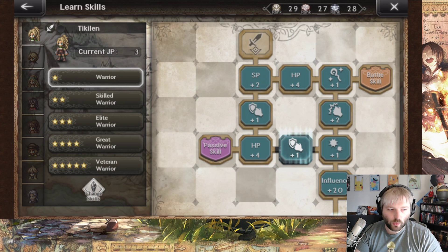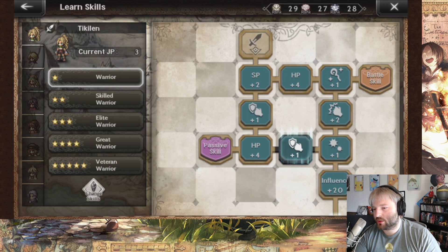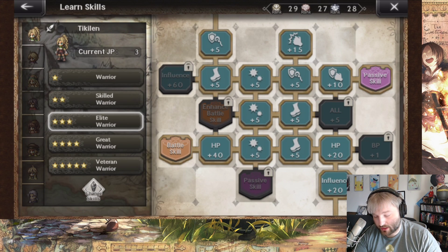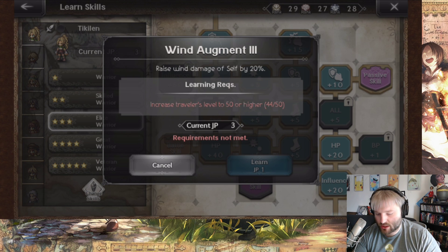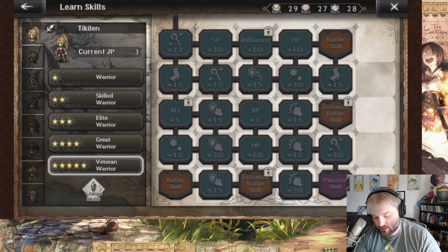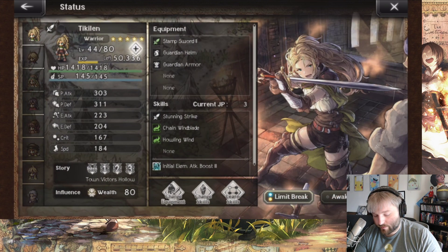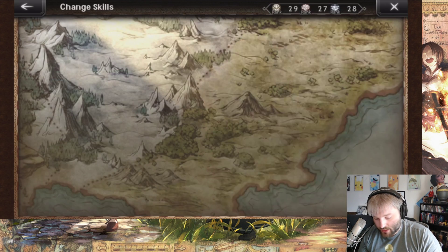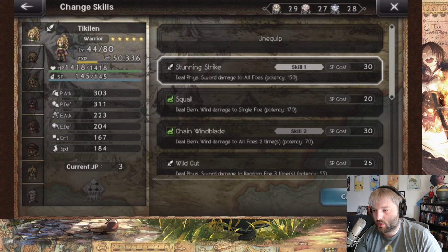It's an anti-synergistic combo, but this kind of thing is needed. It's cool to be a wind warrior, and if we start getting content where you need warriors but also need elemental damage, this is going to be maybe the best character in the game for that. Elemental attack up 20 for three turns — that's pretty good. Passive two: raise wind damage of self by 20, plus some basic resistances. Overall: two damage-increasing effects — 20% wind damage and 20% elemental attack boost.